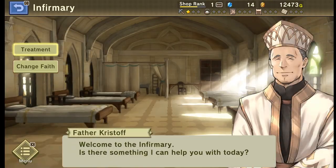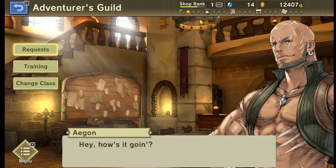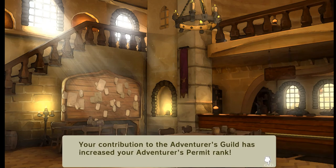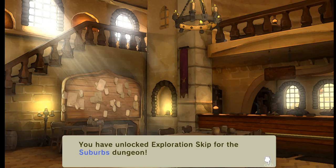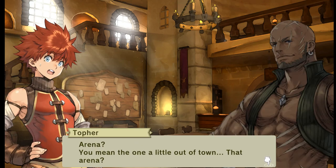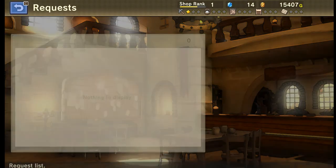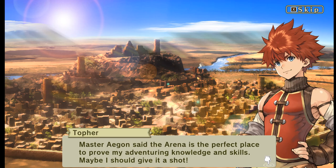Perfect — let's make sure everybody's healed up. We've increased our adventure rank and can now go to the outer suburbs. We can also do an exploration skip for the suburbs dungeon, which lets us get a certain amount of material without running it manually. We also unlocked an arena. It's the perfect place to improve your skills and knowledge gained from adventures. We don't have any requests right now, but we've completed our first big request.